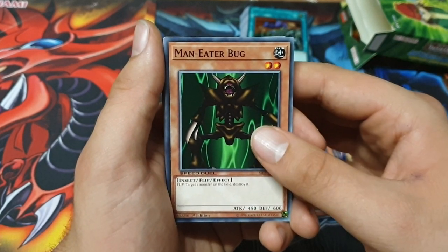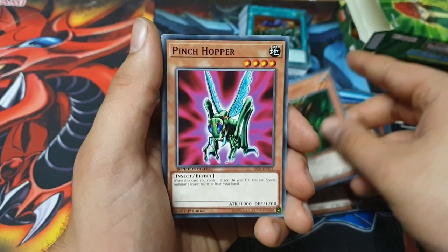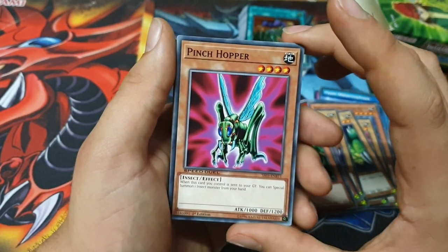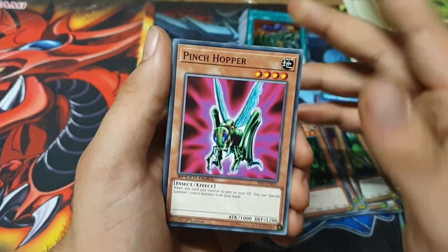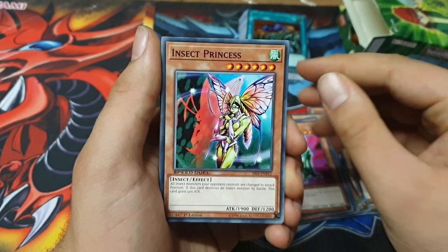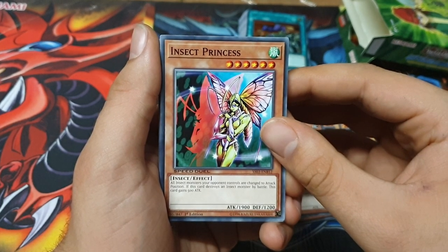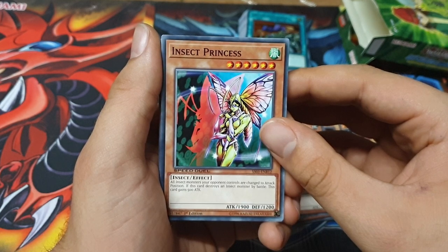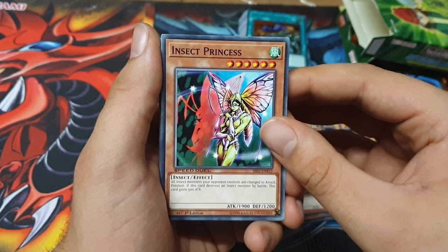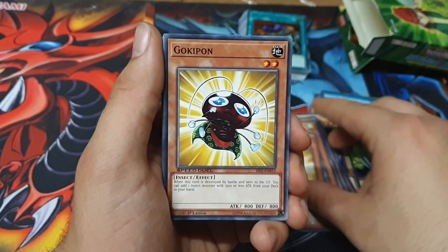Man-Eater Bug — actually just a good card, though Yomi Ship is better. Pinch Hopper: when this card is sent to the graveyard, you can special summon one Insect from your hand. Insect Princess: all Insect monsters your opponent controls are changed to attack position; if it destroys an Insect monster, it gains 500 attack. Goki Pond — two of them.